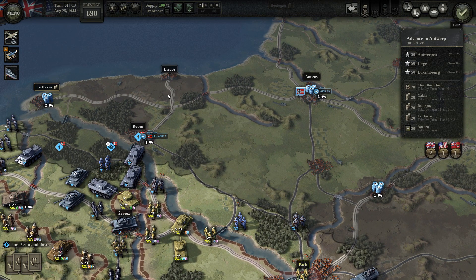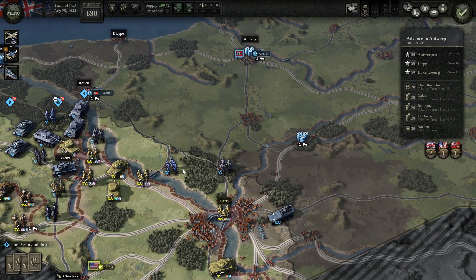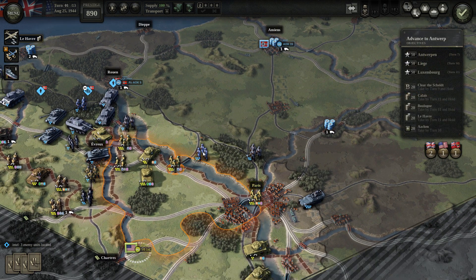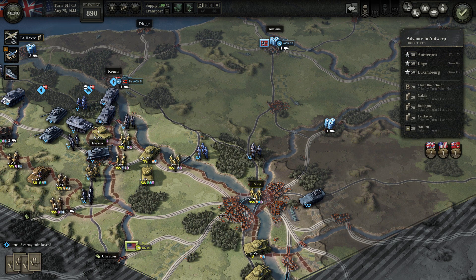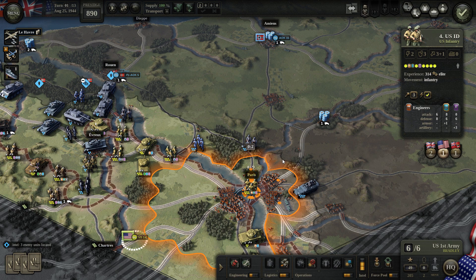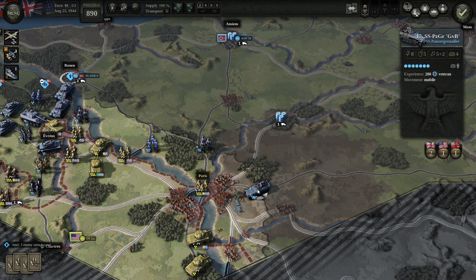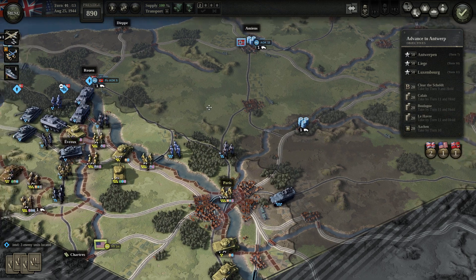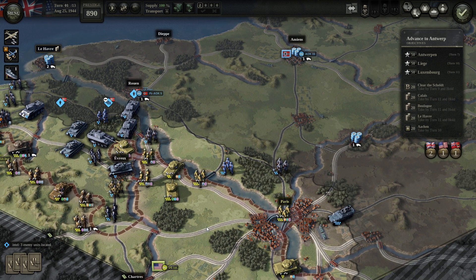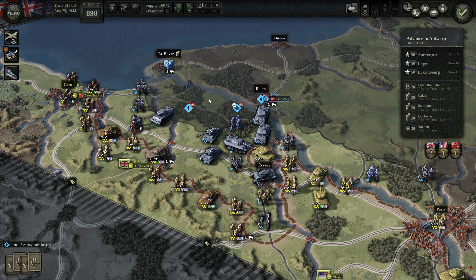Apparently there are very few units over here — I just need to break through. I can't risk giving Paris to anyone, though Paris isn't actually an objective, so maybe I can. This is a strong unit. I think Bradley here needs to make a definite push, but he also has units over here as well. Let's first see what we can do with the British.